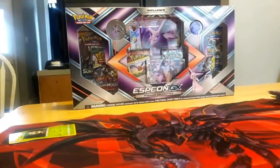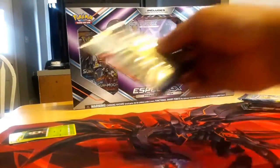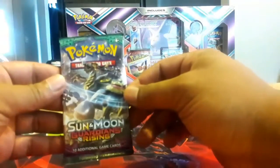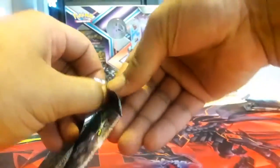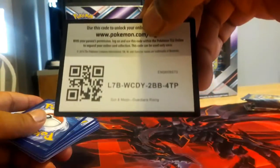With no further ado, let's actually get to the pack opening itself. We'll start with the first one, which is a Sun and Moon Guardians Rising. This is actually tougher than I thought it would be to open — I think I'm a little rusty. There we go. Just separate all those, put the pack to the side. There's the promo code.